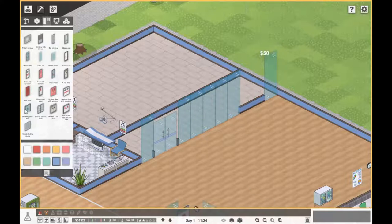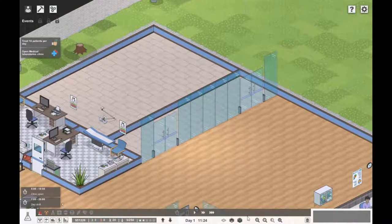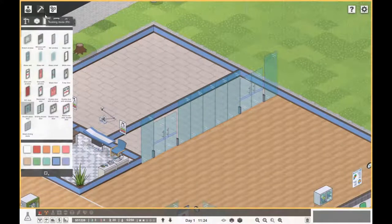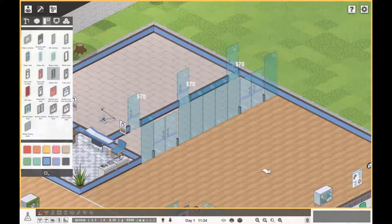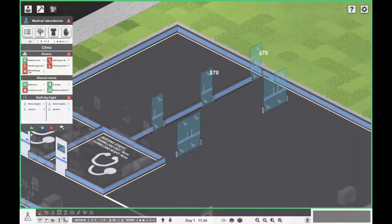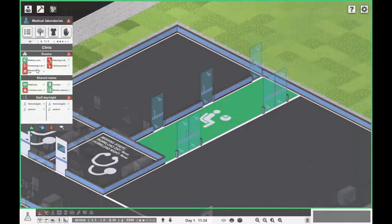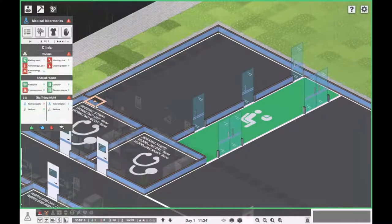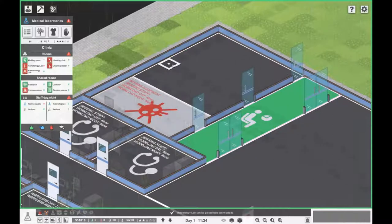Let's get the other door — how does that look? Yeah, I think that's cool. I don't know if you need a door per lab, but it might be worth doing it just in case — let's get one there, one there, and one at the end. On medical laboratories, let's drag out the waiting room. Now, how big do they have to be? It has to be a minimum of four by four. Okay, so we'll have to extend this.